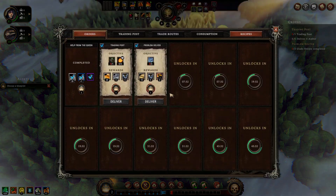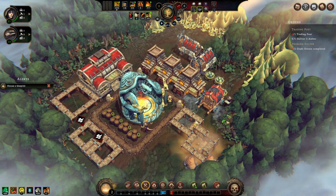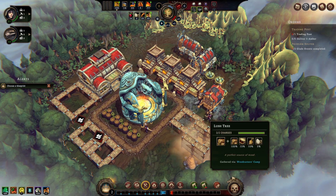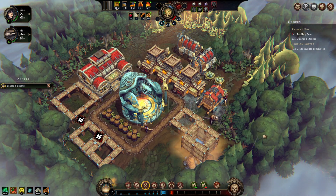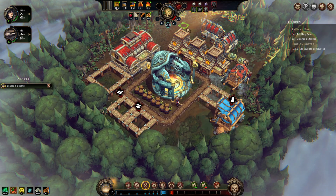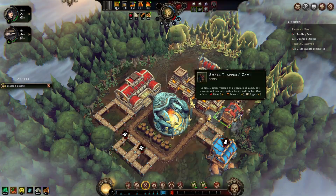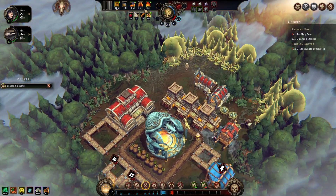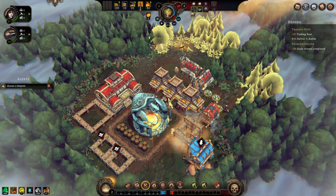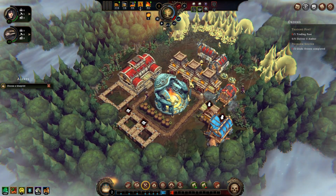Trading post - we've got to build a trading post, and this takes logs. We'll just get it built. And we won't get more orders until seven minutes in, so we're going to be a little while because the orders take a little while to come in. But we do need more people, so let's just speed things up for the time being. It's all a little bit, you know - it's chill, this game. It's just chill.